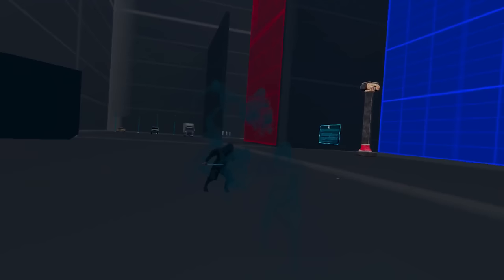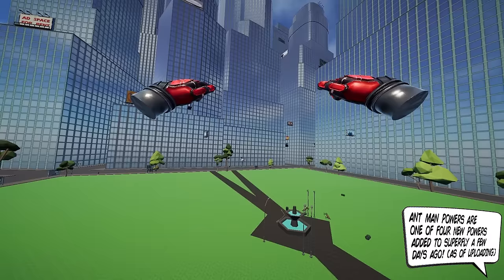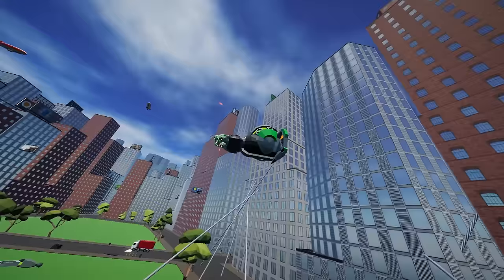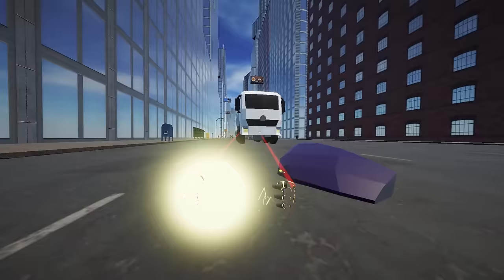Now onto Superfly. Ant-Man and Stature: unlock this side grade and you'll be able to shrink and enlarge yourself. As Giant-Man or Stature, you can pick up cars and hurl them, or even fist fight with things you should not be able to fist fight with. The Wasp: shrink yourself down with the Ant-Man powers, then switch to the Electric powers — use them to fly around and zap things. Like a wasp.